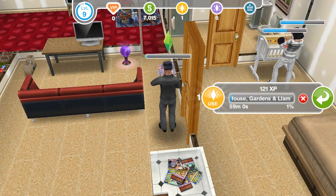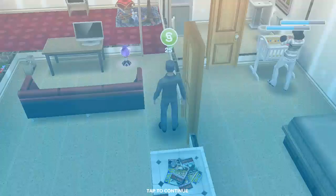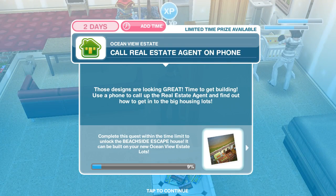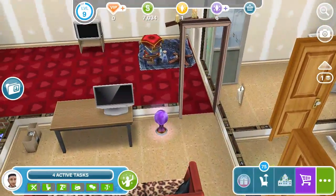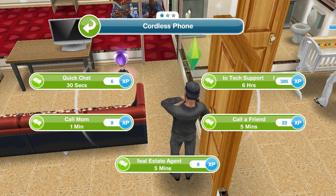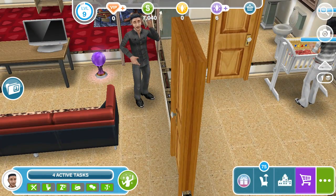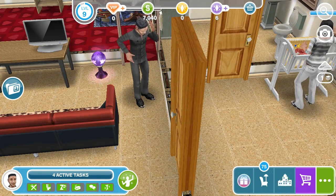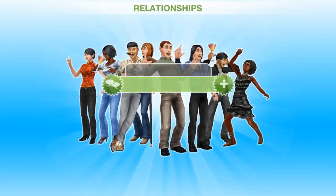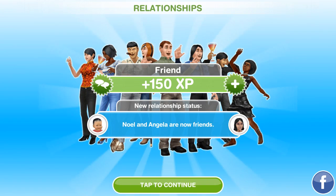Okay so that is actually done. So we're going to go ahead and use that up. Because we want to get a lot more - let's see how long that'll take. Five minutes there. We actually have $7,000, so we might just move guys. And Noel and Angela are now friends.